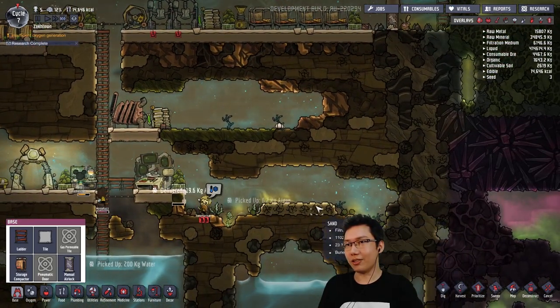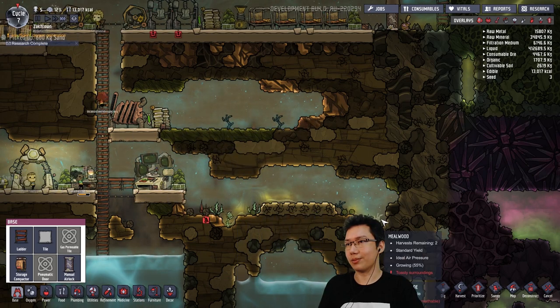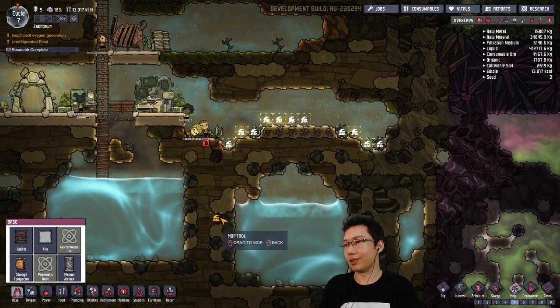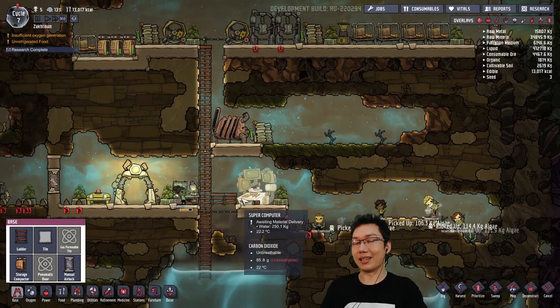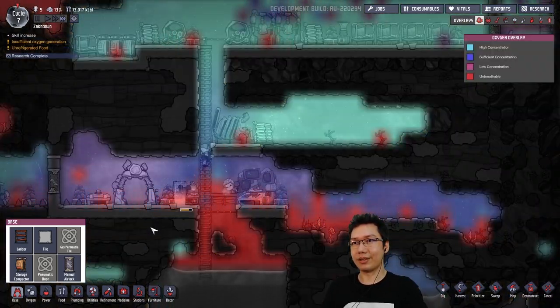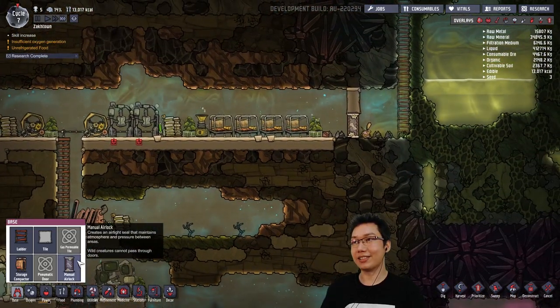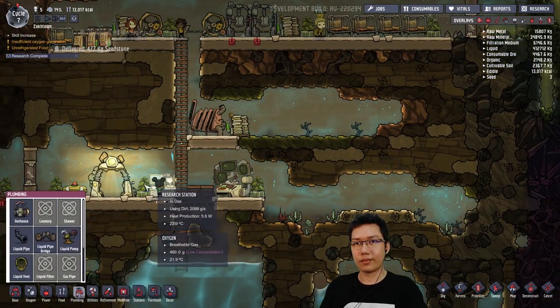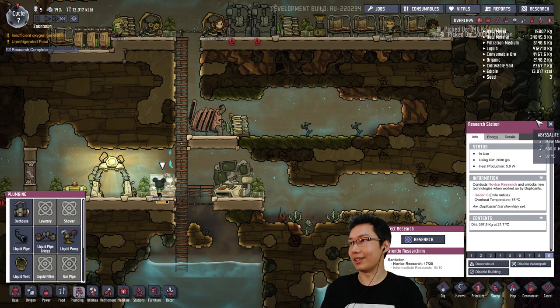Where did all of this polluted water come from? Did someone make a mess? I don't know where the polluted water came from — that's okay. What I want to do is get some actual piping systems going here before we close out. So I'd like to set up a shower — a shower would be fantastic. We should be getting that tech pretty soon. The sanitation tech will allow a shower and an actual lavatory.